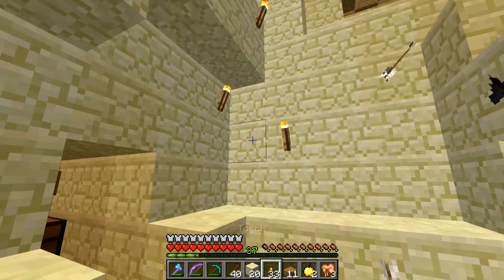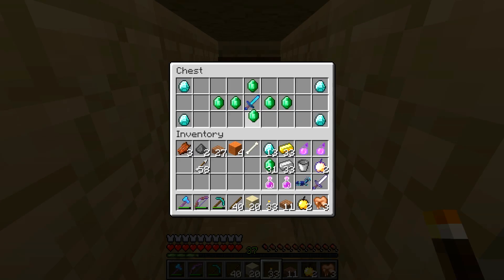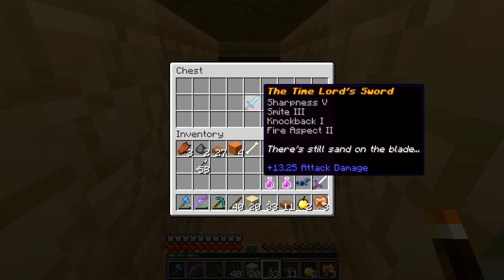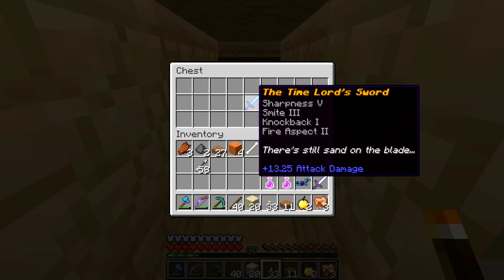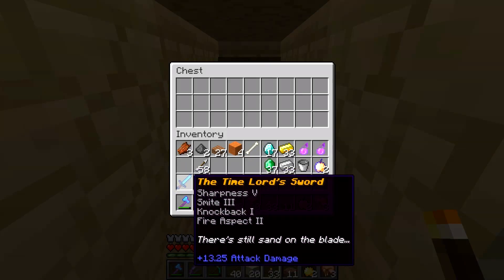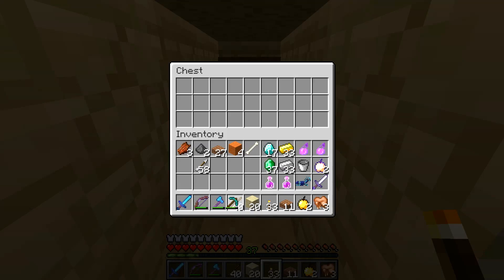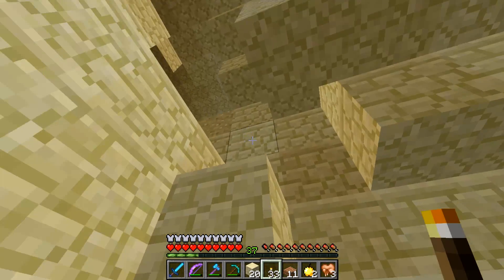And this is the Time Lord's Sword. More emeralds, more diamonds. And Sharpness 5, Smite 3, Fire Aspect 2, Knockback 1. What does this have? Sharpness, Fire Aspect — it's got Fire Aspect, it's got Sharpness, it's got better Sharpness. So our Axe has now been demoted as our primary melee weapon. Now I have all this random Sandstone that I can use.